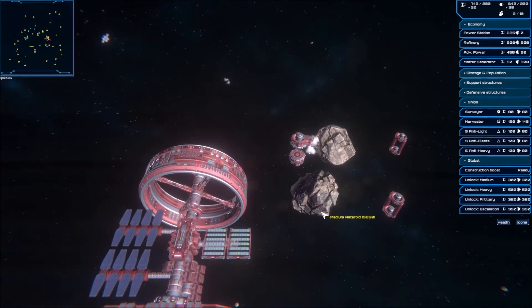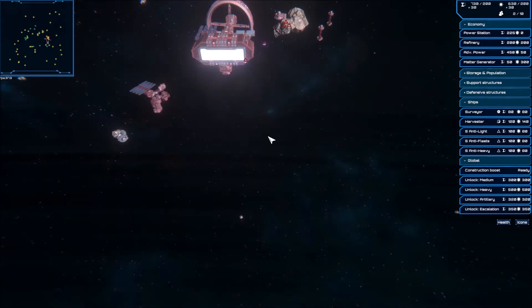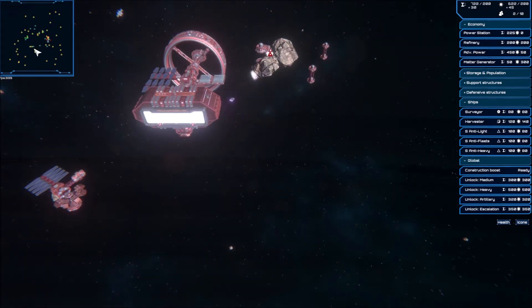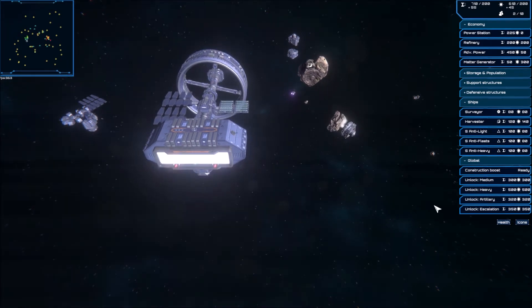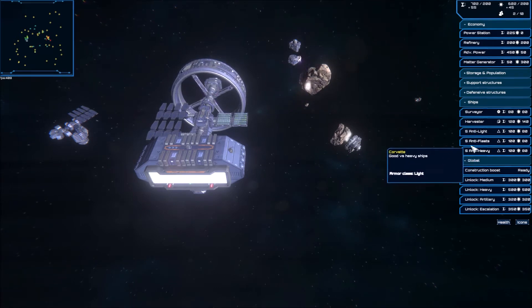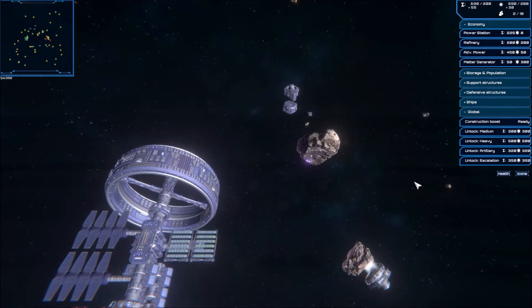What's the AI doing? There are two asteroids really close to each other, which is fine in general I think. A bit too few meta refiners. I'm just gonna see if I can rush the AI, but I'm gonna need anti-fleet and anti-heavy. I think I only have medium ships for this.